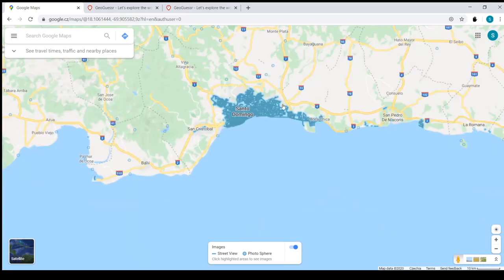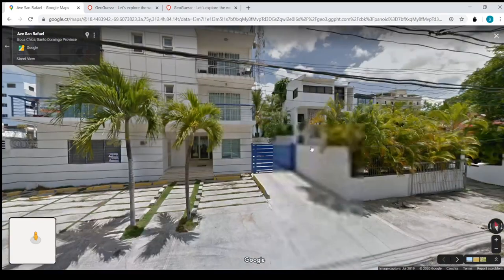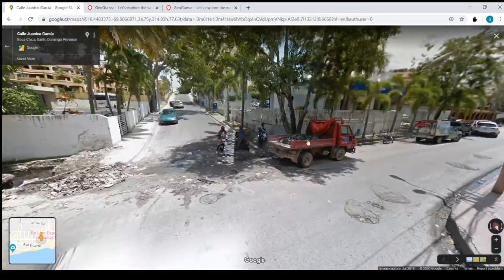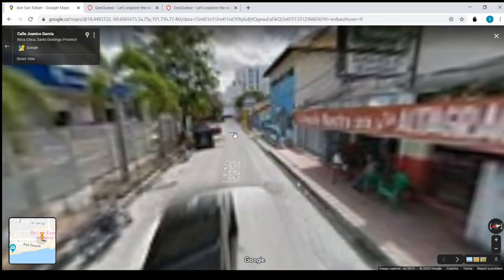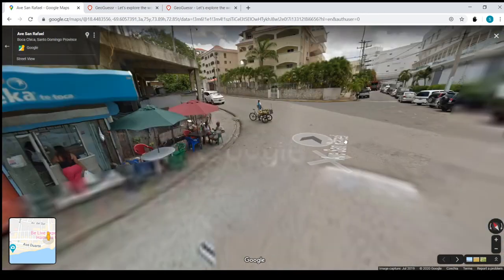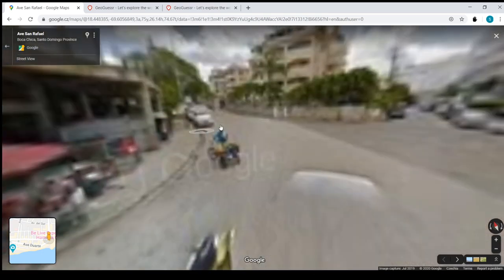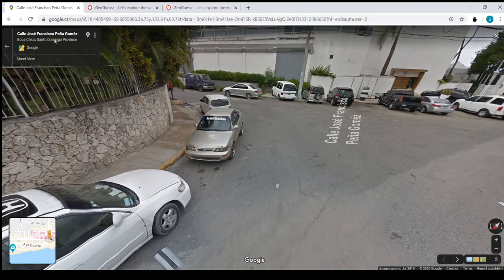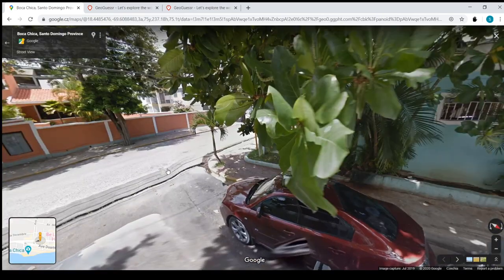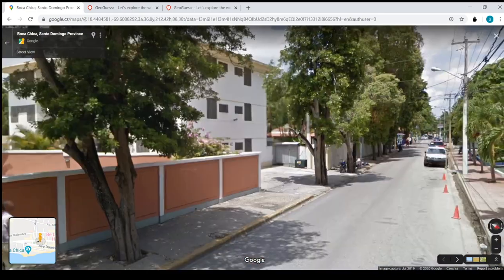I also wanted to take a look at Boca Chica since it's a big resort — it's kind of more tourist-oriented, so you're probably going to see a lot more English and hotels around. One more thing I want to show: the stop signs in the Dominican Republic say 'Páre,' like in South America, not 'Alto' like in Mexico. So that would be another helpful hint. Unfortunately, I can't see any stop signs around here right now, but essentially it just says Páre, not Alto — that's the main point.